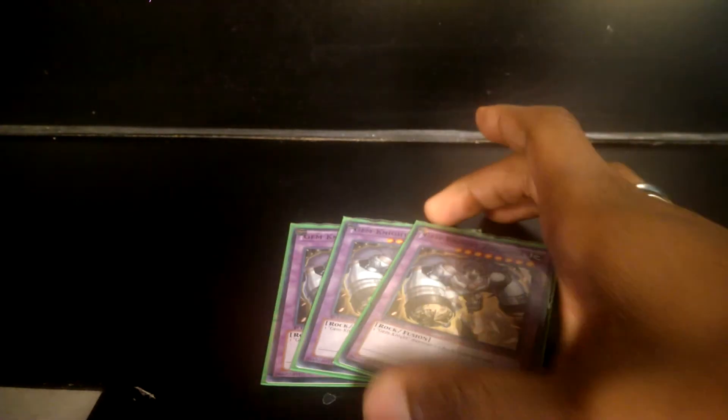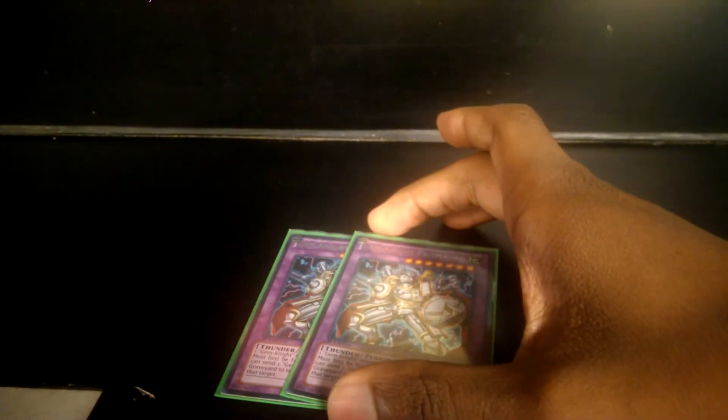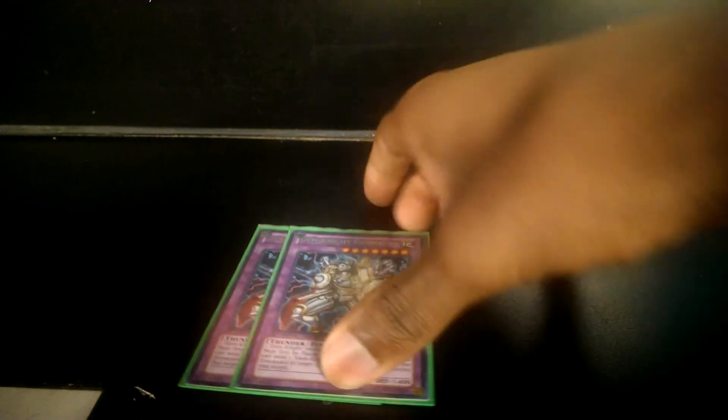One of my favorite monsters in the extra deck: Zirconia — a 2900 beater, Rock-type, extremely easy to make. Once you get it on the field it's kind of a game changer. Two Prisma, which is basically like a Raigeki Break for face-up monsters, so not bad.